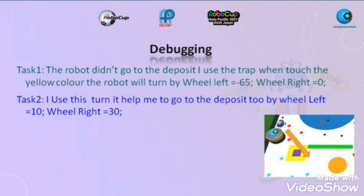The robot didn't go to the deposit, so I use a trap: when it touches the yellow color the robot will turn by wheel left equals negative 65, wheel right equals 0. I use this turn — it helped me to go to deposit by wheel left equals 10, wheel right equals 30.